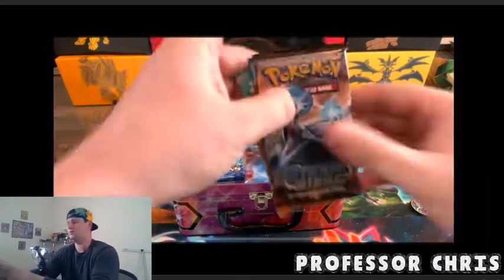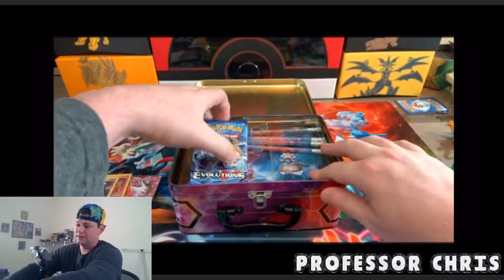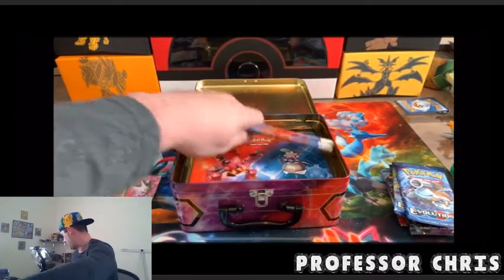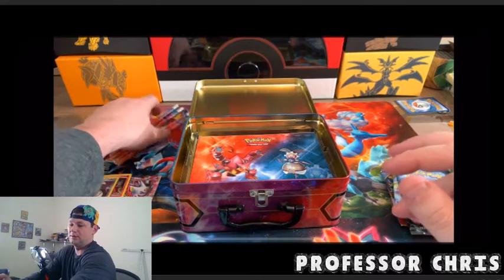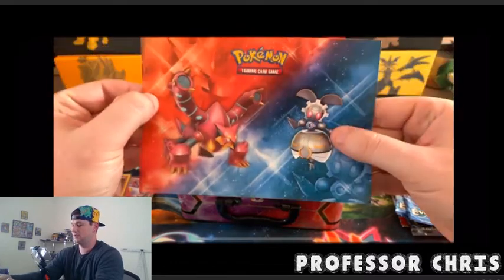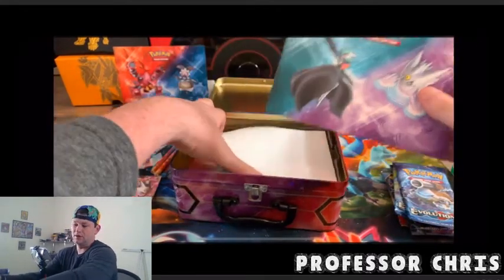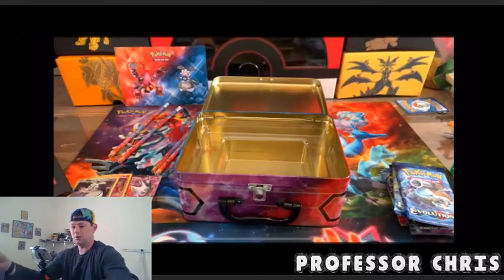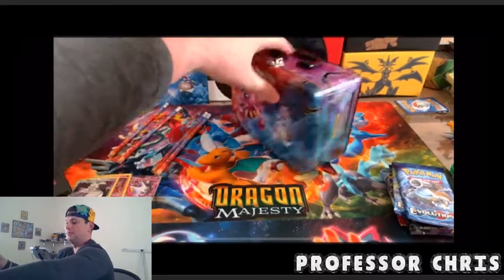So we got those three sleeved. The tin comes with some packs — I think five packs, all XY series: Ancient Origins, Steam Siege, Furious Fist, and the other two are Evolutions. It also comes with some cool pencils in the back, and stickers: Volcanion, Maganera, Gardevoir, and Gengar.